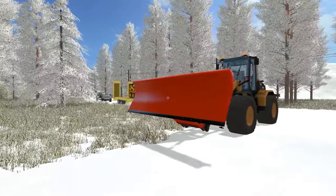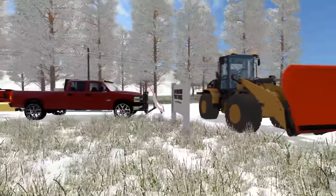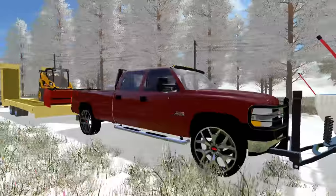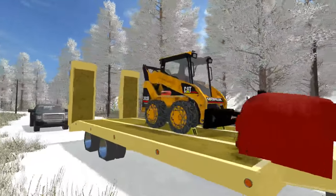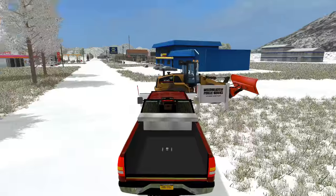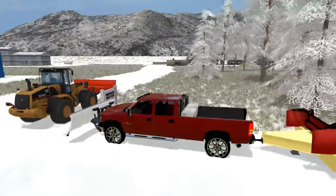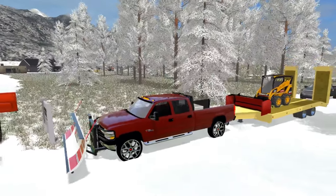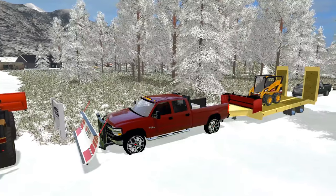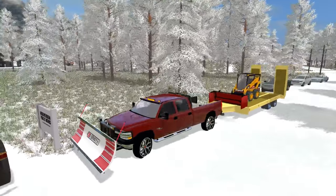What's up? This is Square2448 with the Farming Simulator 2017 livestream. Today we're going to be plowing snow with the CAT loader with the snow plow on it, and we do have the Chevy 2500 to tow our CAT skid steer, the 262B. We're going to first start this stream plowing the public workshop. We're just going to move this off to the side of the road so we don't hold up traffic.